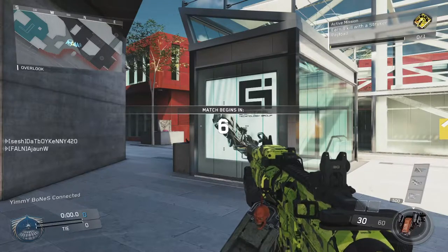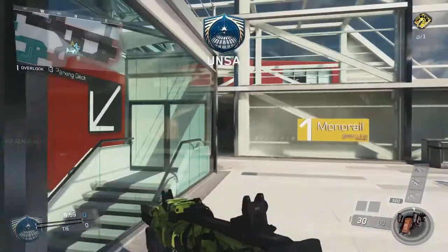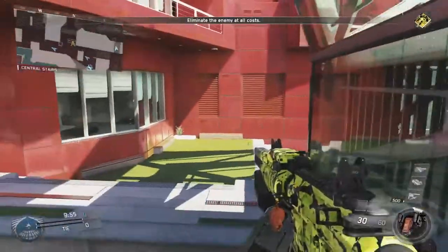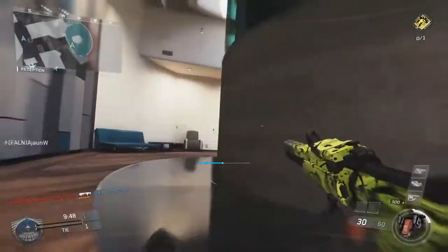On to the perks. In the first slot, you definitely want to use Ghost. The main reason is it's going to keep you off of the UAV when enemies call in UAVs. The worst thing that can happen when you're on a streak is if an enemy calls in a UAV and you die just because you show up on it. Using Ghost will take that out of the equation, and that's really huge.